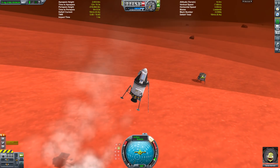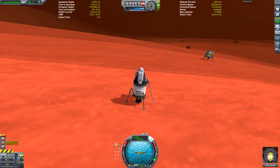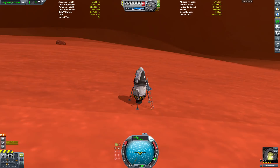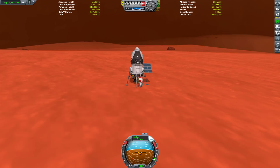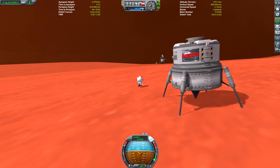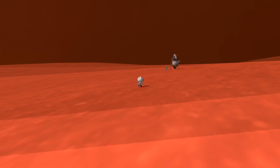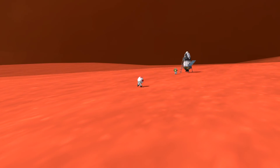We could just fly the stranded ship over to us — it wasn't that far away. It had a little bit of fuel, just not enough to get into orbit. We can EVA his Kerbal and go and meet her over near Jeb. She's a... well, I'm sure she's ecstatic.